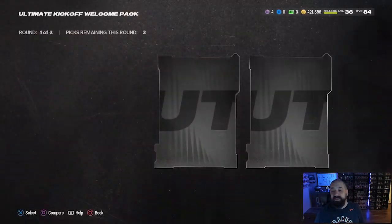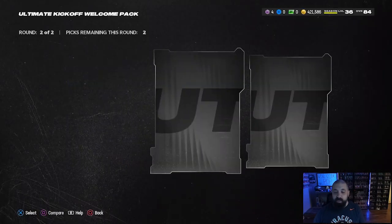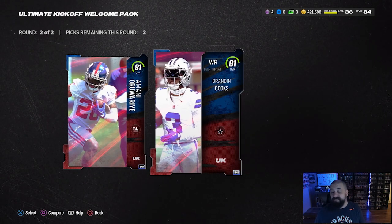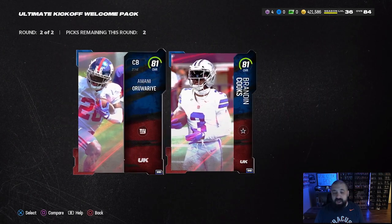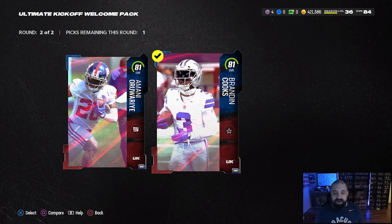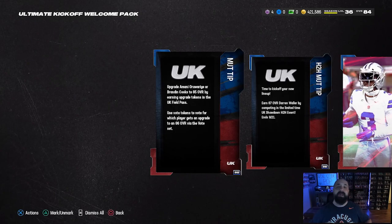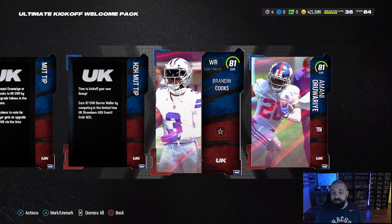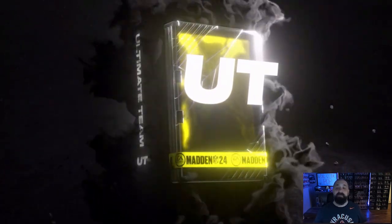We also have our Ultimate Kickoff content. I haven't really worked towards any of those rewards yet, but we've got a free 85 overall card on the way from that promo. We have free Brandon Cooks and Amani Toomer warrior cards — you can upgrade one up to 85 overall, and potentially to 86 overall based on the fan vote winner, which I think will be Brandon Cooks. Both cards can be upgraded using upgrade tokens earned within the Ultimate Kickoff field pass.